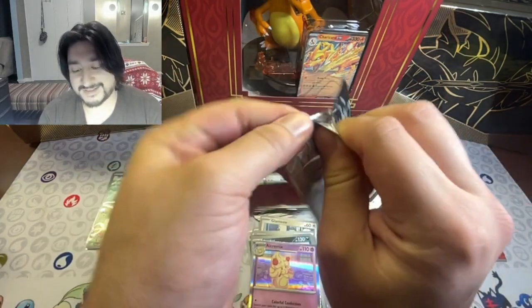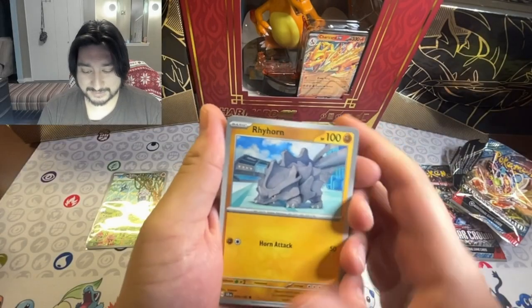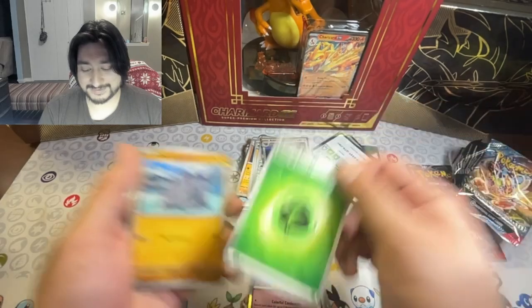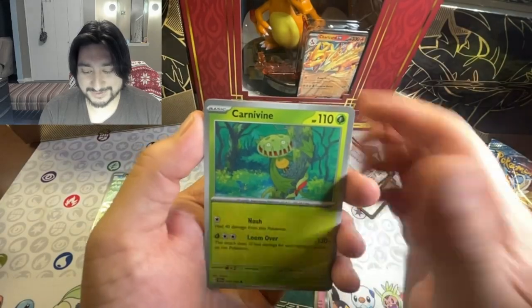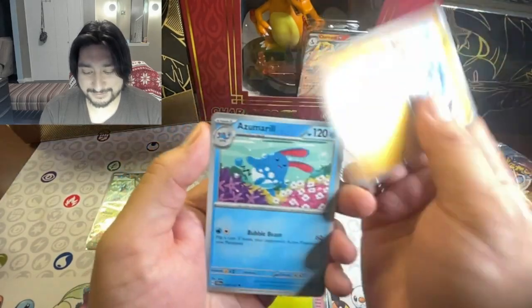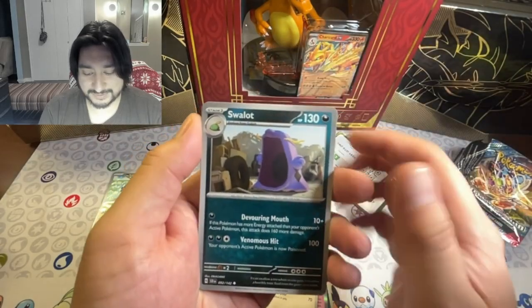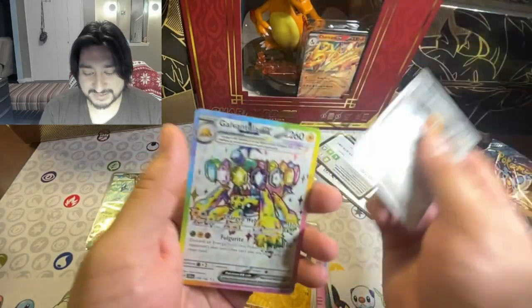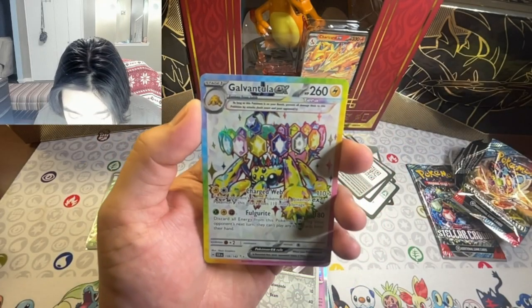Alright, let's do that. Let's go. Hopefully we get something good. Leaf Energy, Rhyhorn, Bomb Deer, Colmenevine, Ryu, Amrzu, Double, Swalit, Metatite, Meltan, and — whoa, look at that — Gullivan!